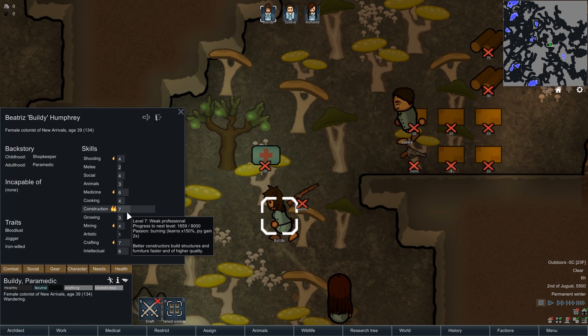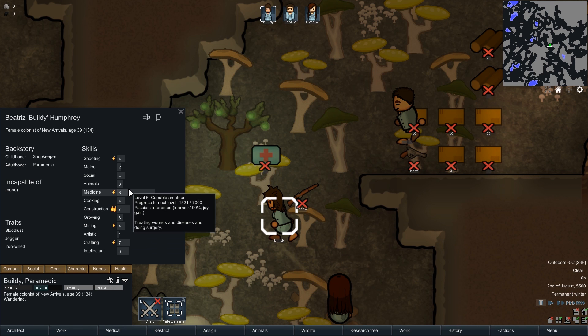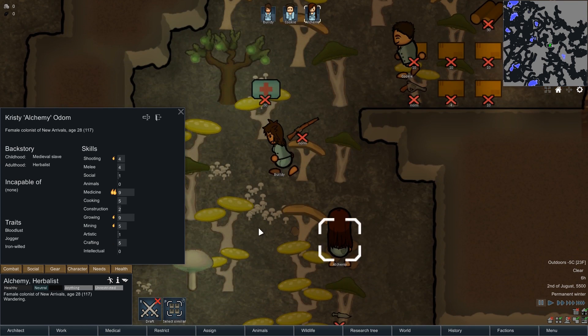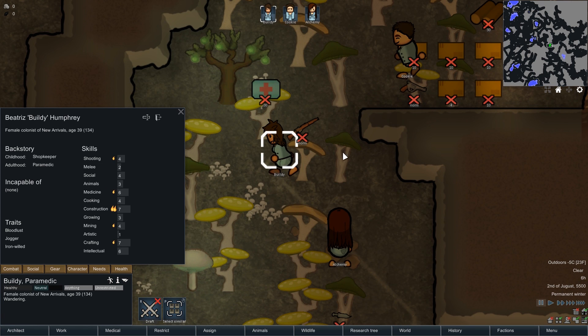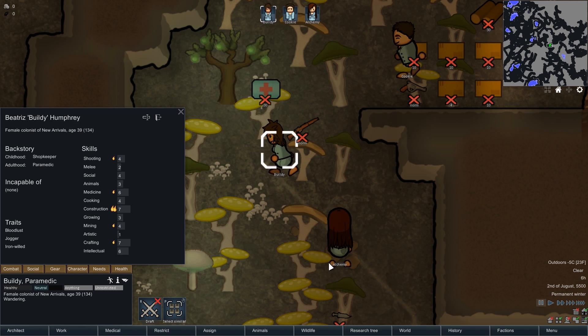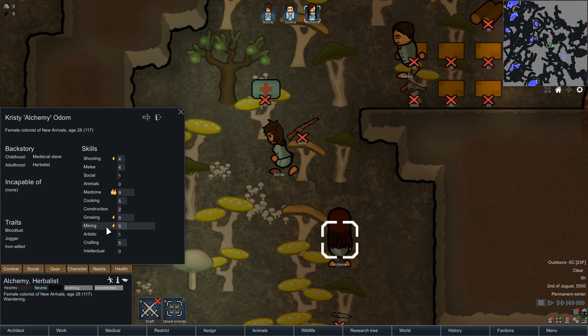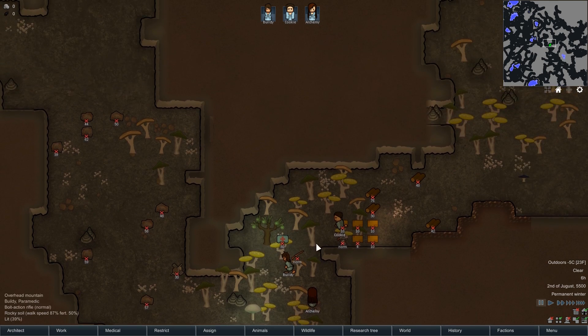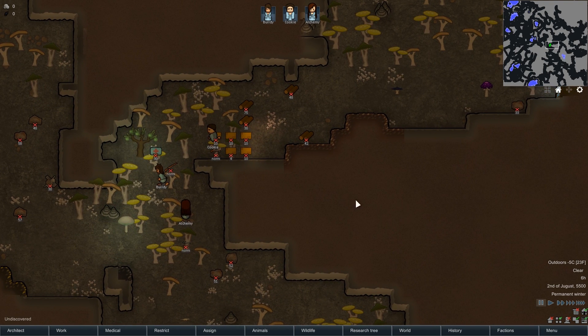Buildy is going to be Construction. Secondary Madison, just in case Alchemy gets into trouble. They all have the same ability, except Cookie, to shoot, and they're all pretty competent with other random fire skills that are needed for maintenance and other stuff. Let's go ahead and see the map, and then we will get going.